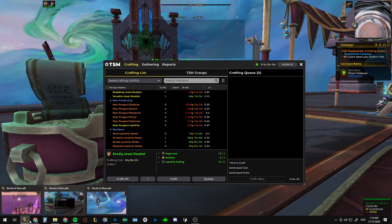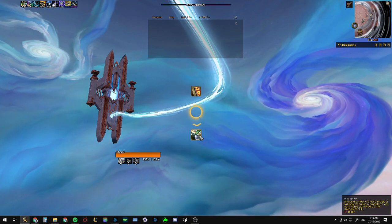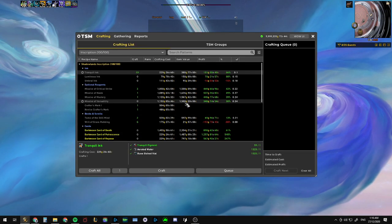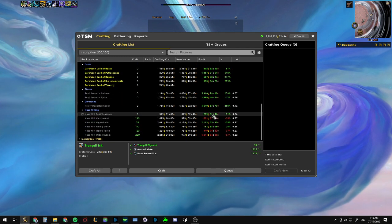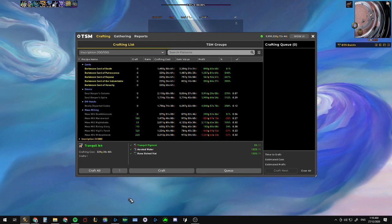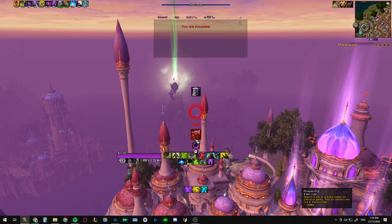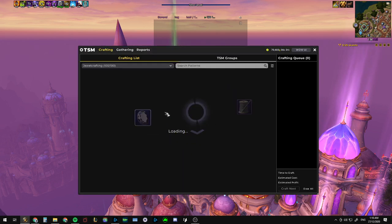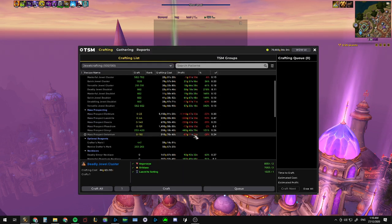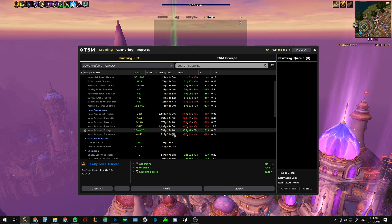This is not always true, so if I go into this character which has this setup already going, you'll see that some herbs are actually worth milling — for example Death Blossom, Nightshade, and Rising Glory actually have green values. And if we go into Jewelcrafting you'll see that for example Sinvyr is actually profitable to prospect.